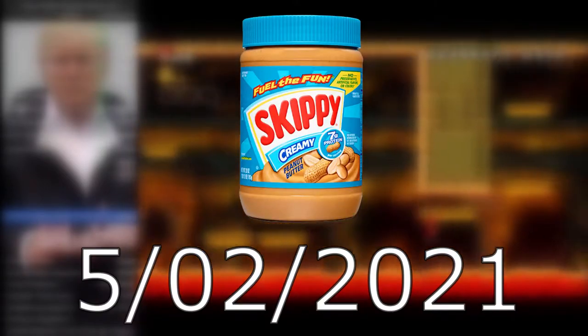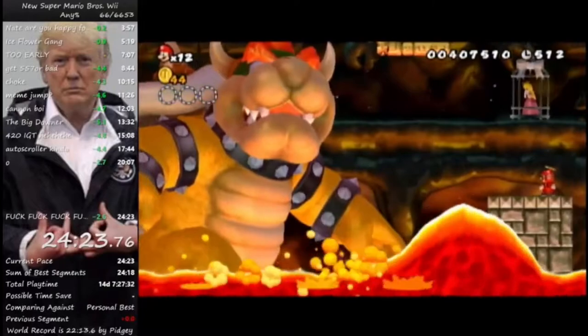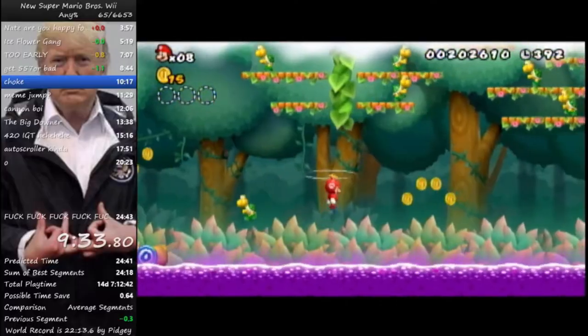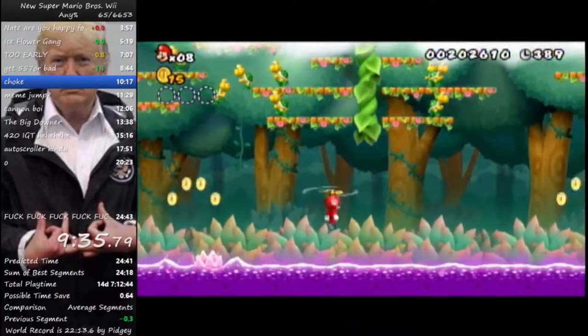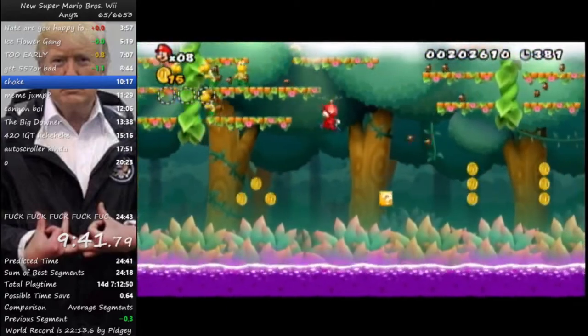The day is May 2nd, and a runner by the name of Skippy Peanutbutter has just obtained the Any% World Record. It was a monumental moment because Pidgey had finally been dethroned. This run of Skippy's was a very incredible run, but a lot of people were very skeptical of it because the overall gameplay seemed slightly slower than the former World Record by Pidgey. So I decided to spend a couple hours to remove all gameplay from Skippy and Pidgey's runs to only show overworld map movement and compare them. And what I found was shocking.